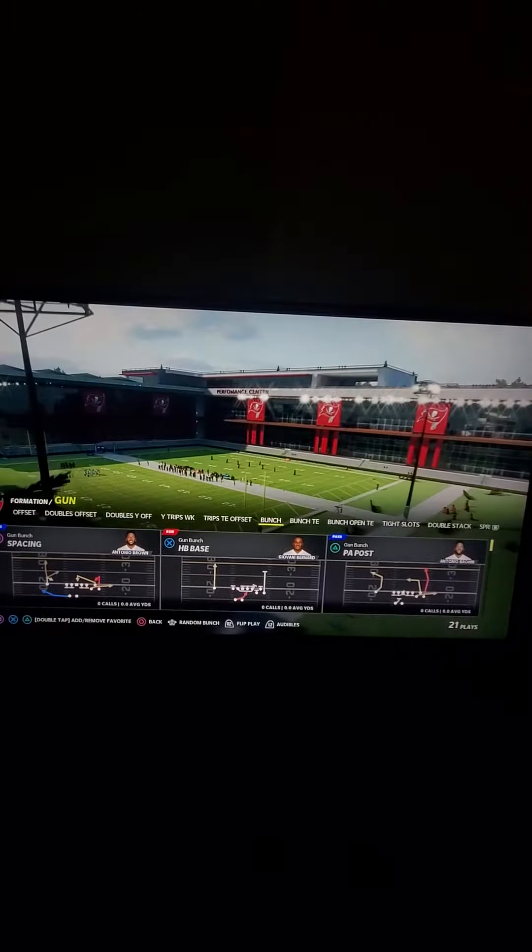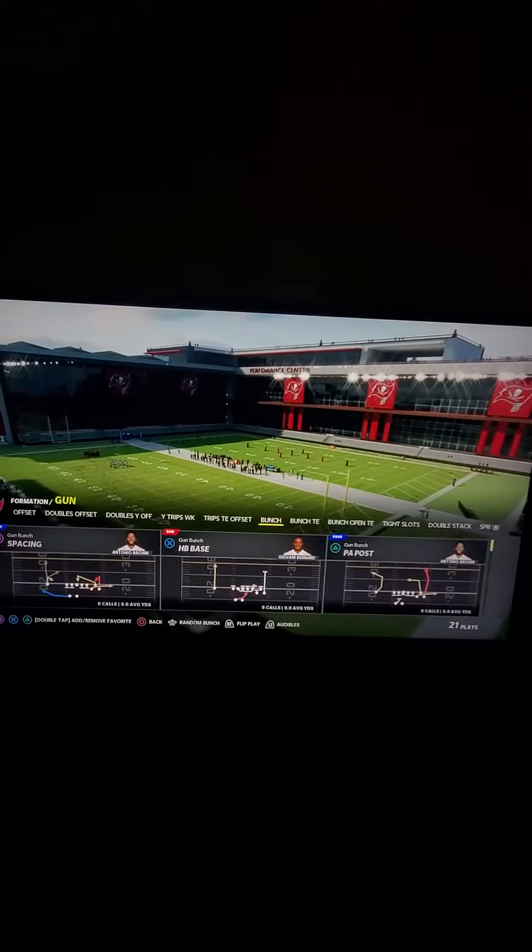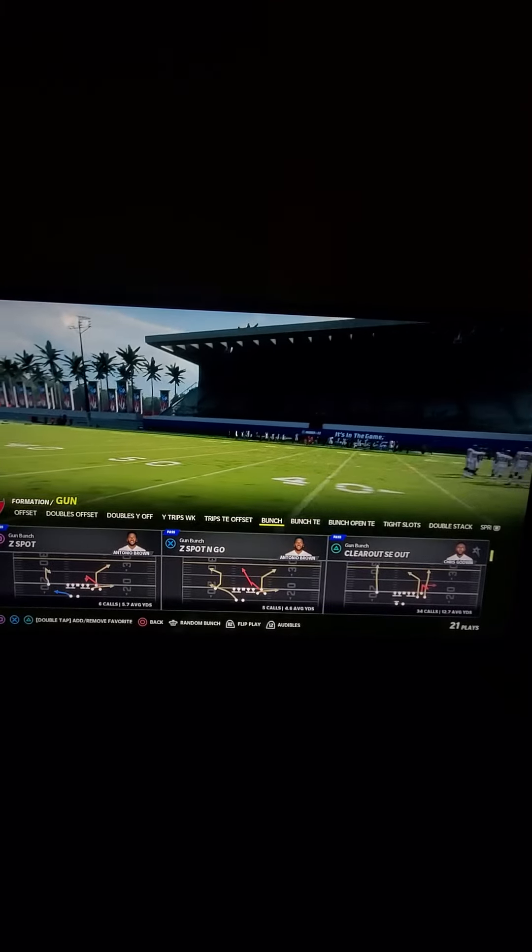In this video, I'm going to be sharing with you the absolute best cover 4 drop beater over the top for a 1-play score in Madden 22. The play we're going to be going over is 'clear out SE out' out of the shotgun bunch in the Seattle Seahawks playbook.